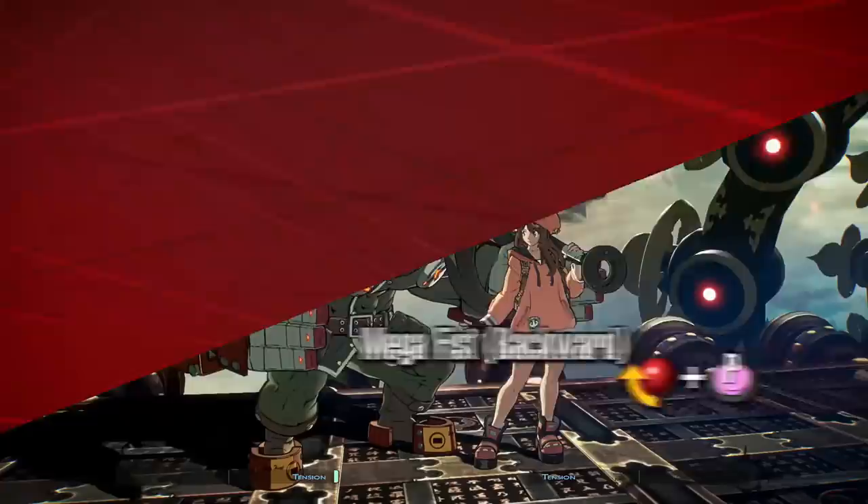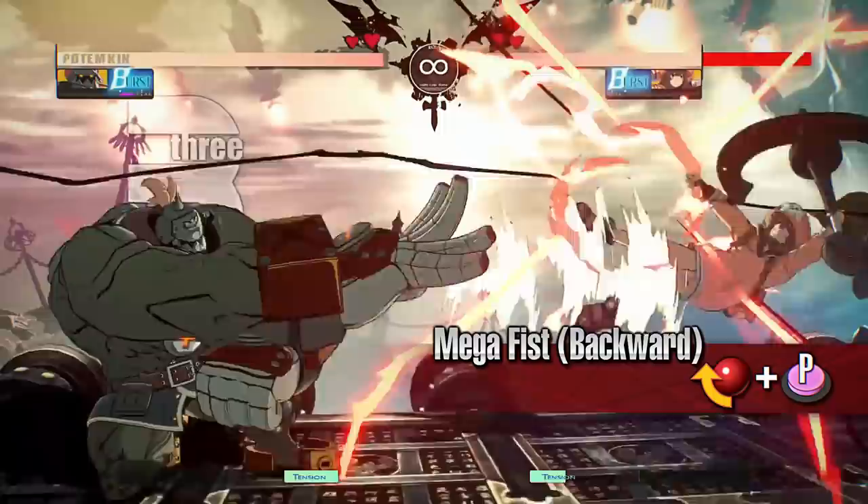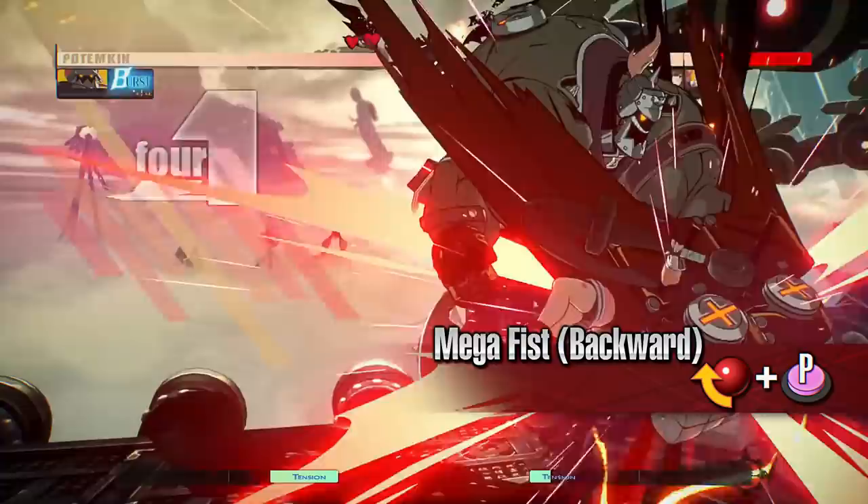Mega Fist Backward. Potemkin does a backward jumping attack that must be blocked while standing. As this move has less recovery compared to Mega Fist Forward, Potemkin is able to move earlier than the opponent even if the move was guarded. Use this move when the opponent is approaching from the ground or to help counter their lunging attacks.